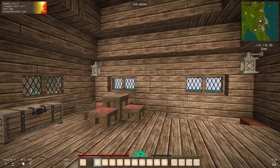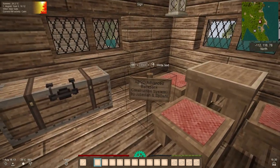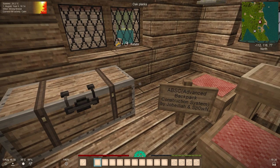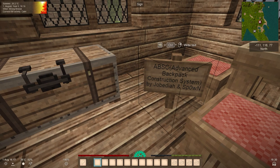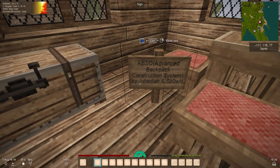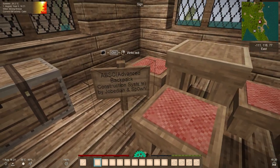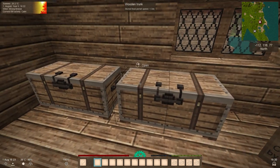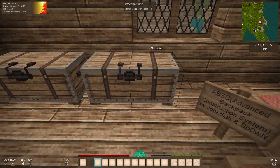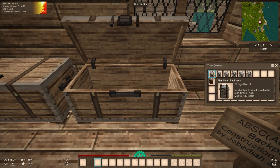Hello guys, Andy here and welcome back to another video. Today's story mode showcase features the Advanced Backpack Construction System called ABS-C, by Jobet India and Spawn. Jobet India made the original model, and Spawn continued the work for version 1.18. Props to both of them.